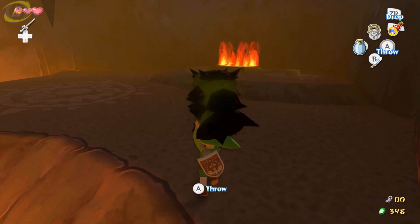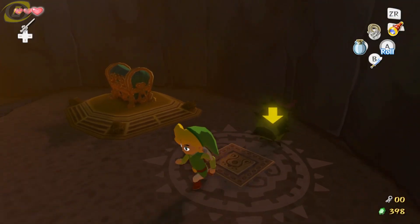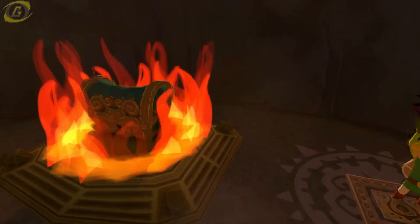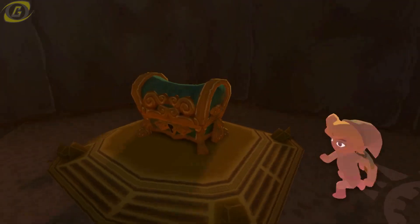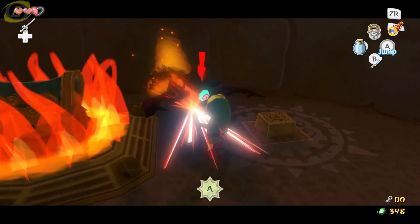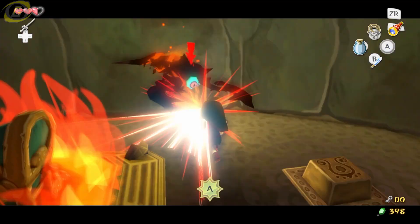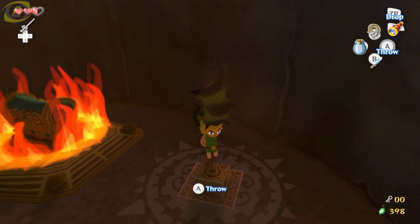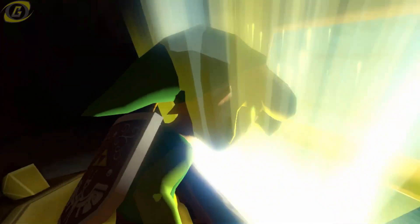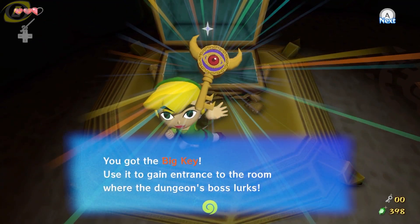Oh! No! Damn. Why are you on the wall right now? I'm confused. Alright, so it looks like we can just step on it and then hit B, and then it'll just pop him on the ground and we can take it. I wasn't sure if we hit B it would just fall down right where we were, but it does. And that right there, ladies and gentlemen, is the big key. Now we are ready to take on the boss.